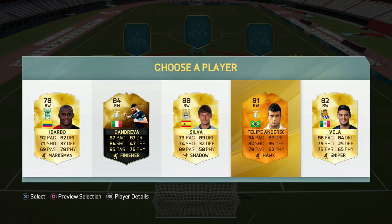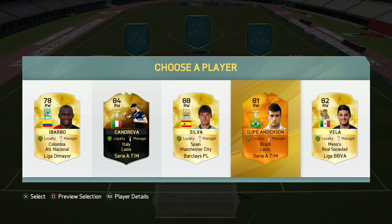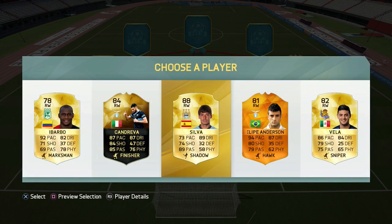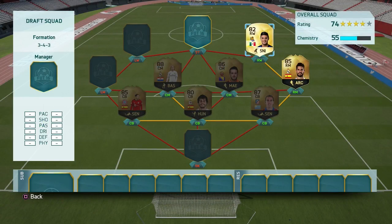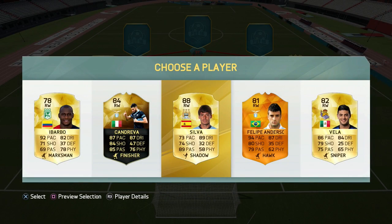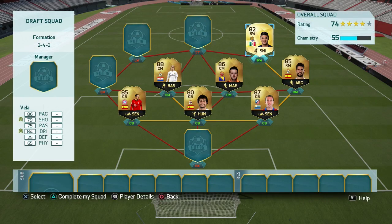This team is just like — the majority of them are just in form. Who should we go with here? David Silva is pretty good, but this would be a good Kem. I'm just going to go with Vela.